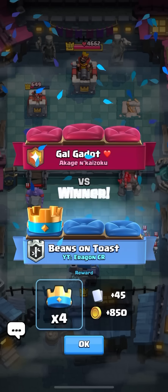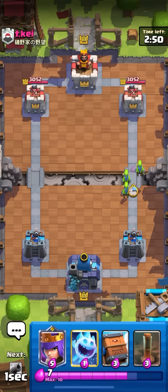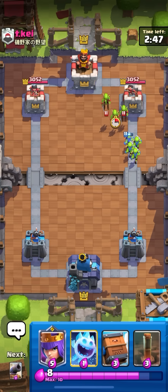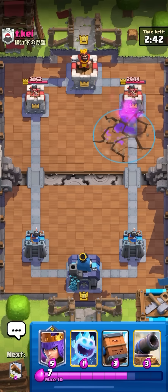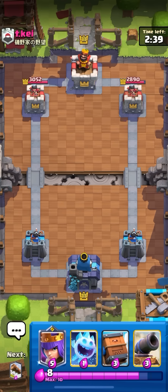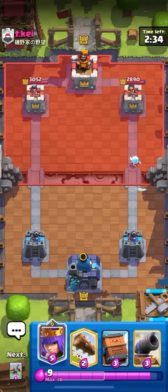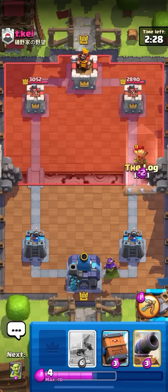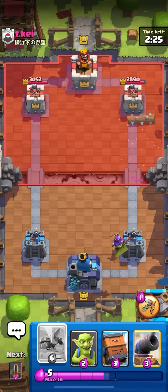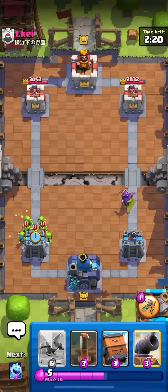I'm just gonna hop right in. Alright, I'm in a match facing TK. I'm just gonna go for goblins at the bridge to cycle - don't want to queen in the back right now because I don't really have any other good air cards. I have a delivery and ice spirit but they don't really do anything, so if he goes for balloon I'd be dead. Looks like he's going to be playing a gang deck, probably a log bait deck. I'm gonna go for an ice spirit to cycle then I'm gonna queen in the back because I kind of have to cycle.